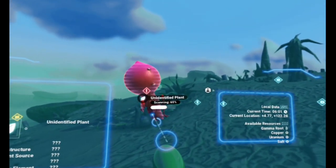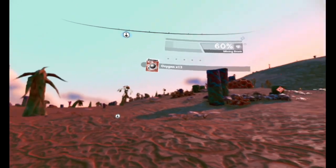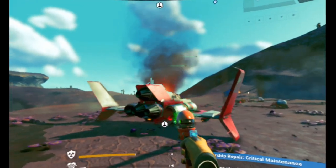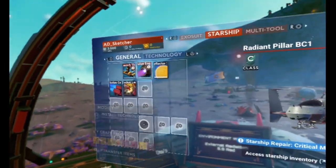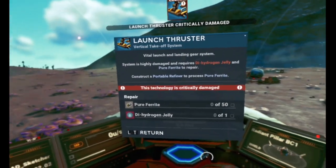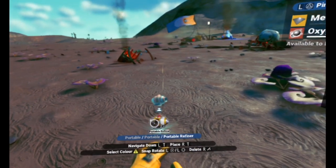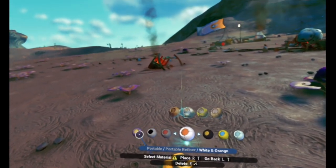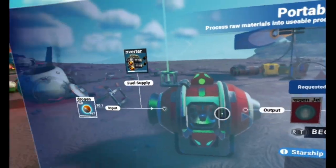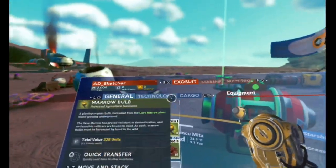Die plant - unidentified! Not anymore, because you're really useful. Being able to scan for you would be really handy - now you die. Scan - so now it'll come up. So now I can find them from a distance! This one's different. Didn't mean to shoot you, sorry. I want to get in you - let me climb inside you. This technology is critically damaged - pure ferrite, hydrogen jelly, advanced materials required. Deploy portable refiner - build! Oh my god, I can pick a color - well, red, because I'm awesome.